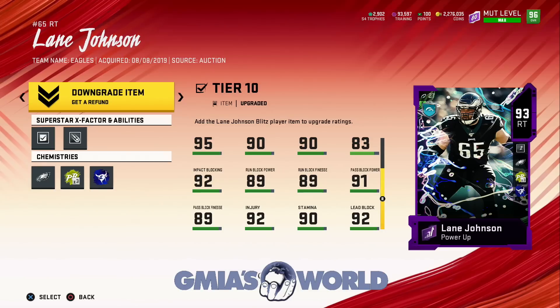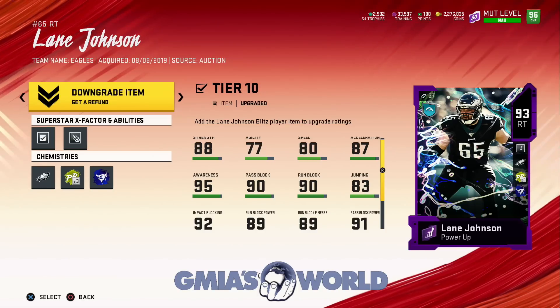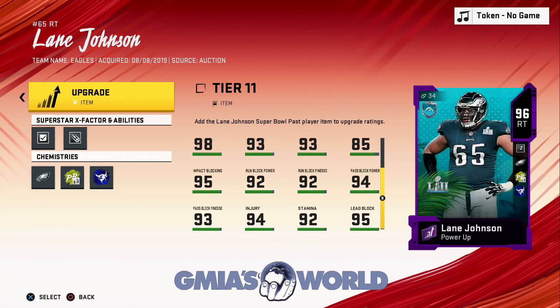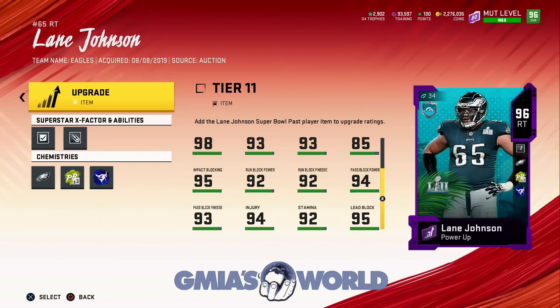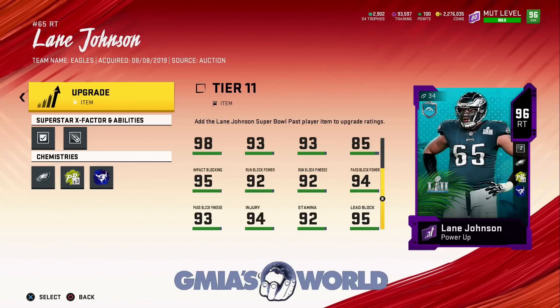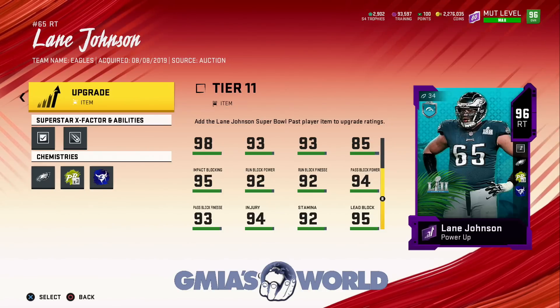This is what he is right now, before we put anything into him. I'm going to scroll down and show you guys the most important parts. Impact block and lead block is very, very huge — that kind of overtakes the whole run block and everything like that after you get to like a 90. He has a 90, a 92, and a 92. Now, when you go to this one, his run block jumps to 93, 95, 95.